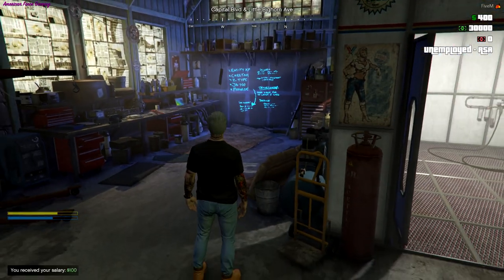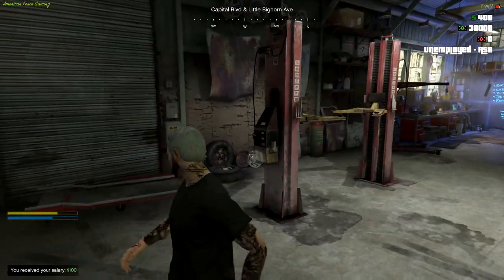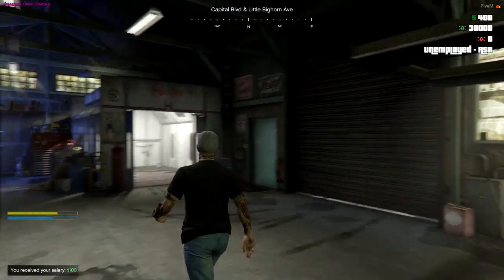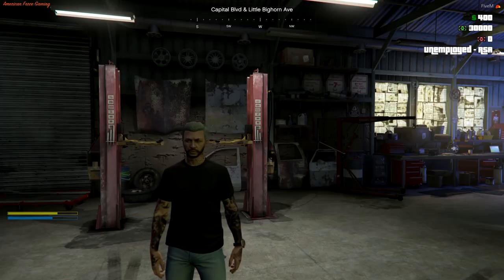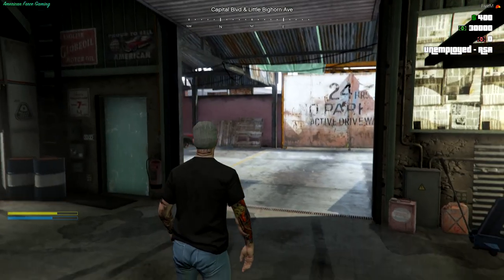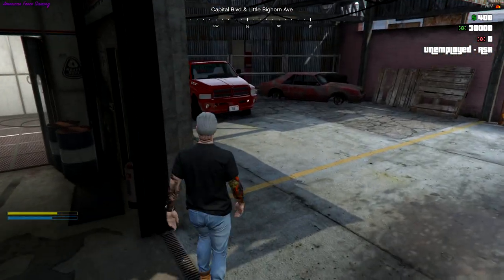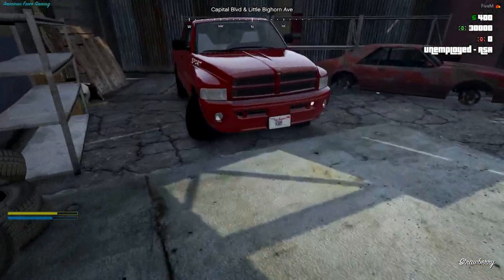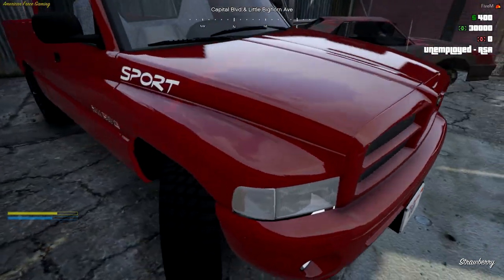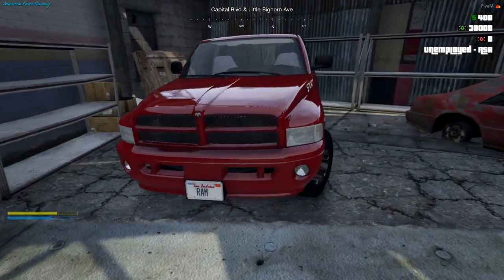We're basically playing on AFG, American First Gaming. What we're gonna do is something with a truck. I had it set for quite some time and never really got around to doing it. It's raining again — it's always raining. We got a little bit of a work truck here. We got the RAM. It's a pretty decent truck. Is it the first gen or the second? I honestly don't know, maybe the second gen.